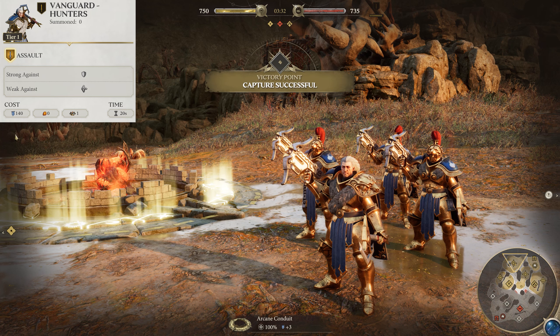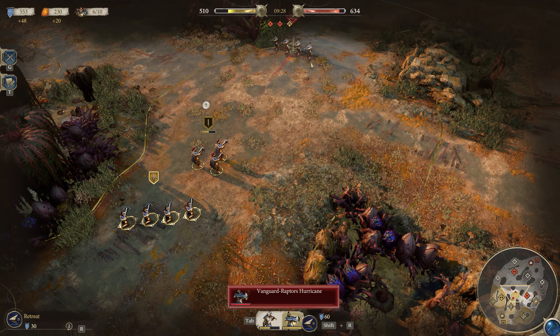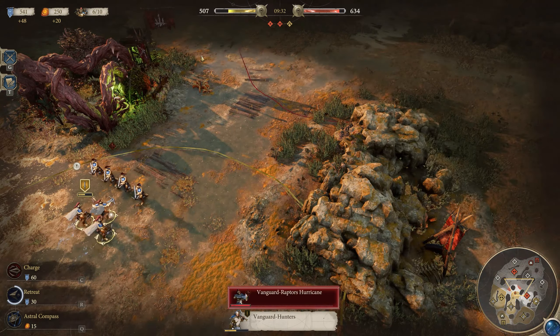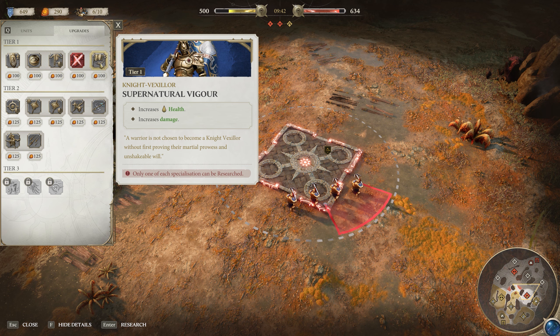Next up, we have Vanguard Hunters. These are a tier one assault unit — your scouting units for the early game with faster speed and more damage than the Liberators, but a lot less defense. Despite what the rock-paper-scissors system would have you believe, these guys are actually far better at taking out ranged units than the Liberators, all due to their movement speed and charge ability. Liberators get stuck in melee with whatever comes at them, but Vanguard Hunters can easily navigate around enemies and use their charge to quickly close the gap and get into enemy back lines.